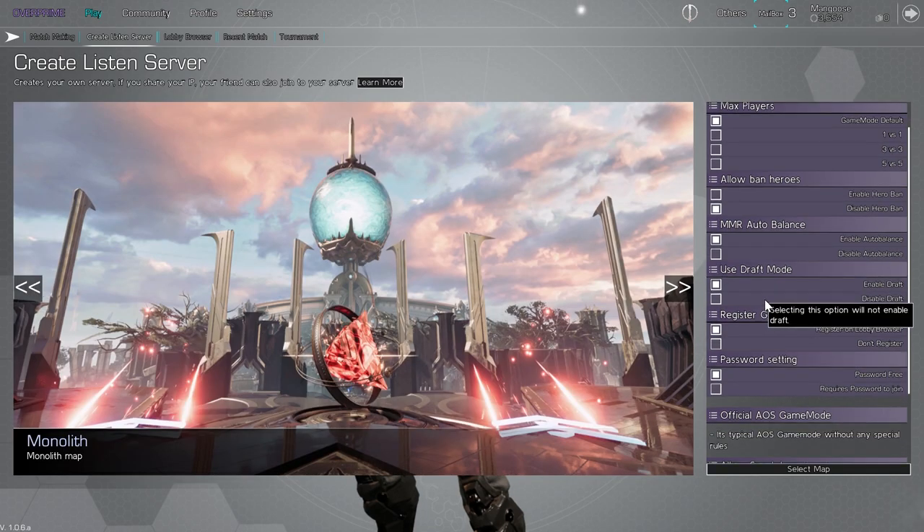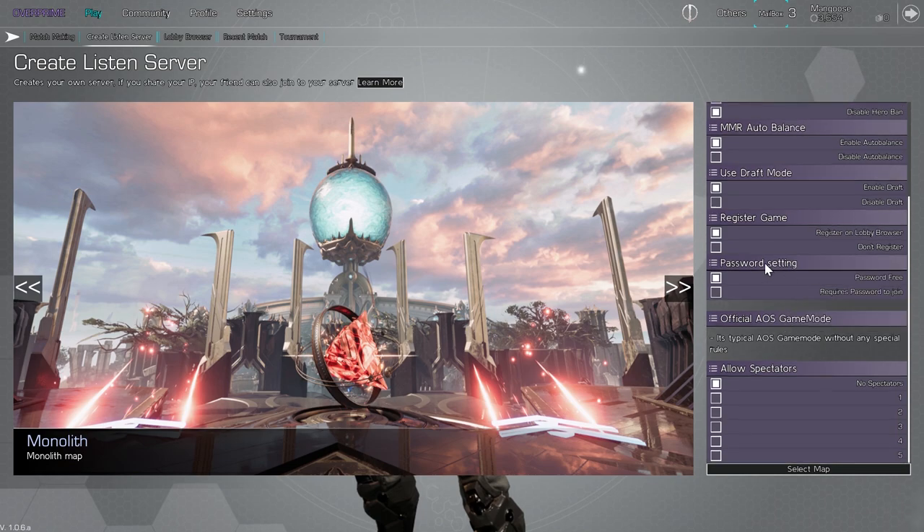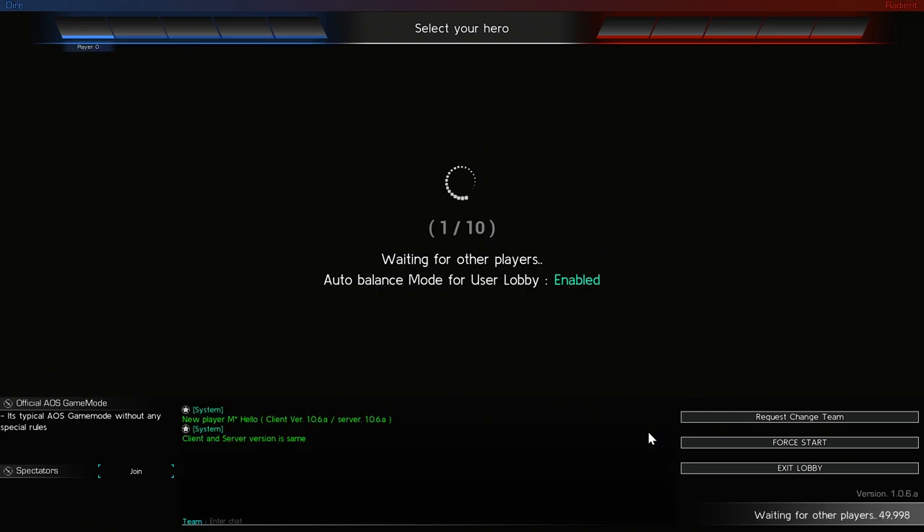I'm going to go Monolith because I haven't played much on OverPrime's Monolith map and I actually prefer it over their Legacy map, even though I did prefer Legacy Paragon. All we're going to do is hit Select Map and this allows us to queue in by ourselves — there won't be any enemies, there won't be any allies. There'll just be minions running down the lane, and this will let us test things like what walls we can jump over, what cards work best, and if you've got a jungler, you can find out if you're able to clear a full jungle without health pots.